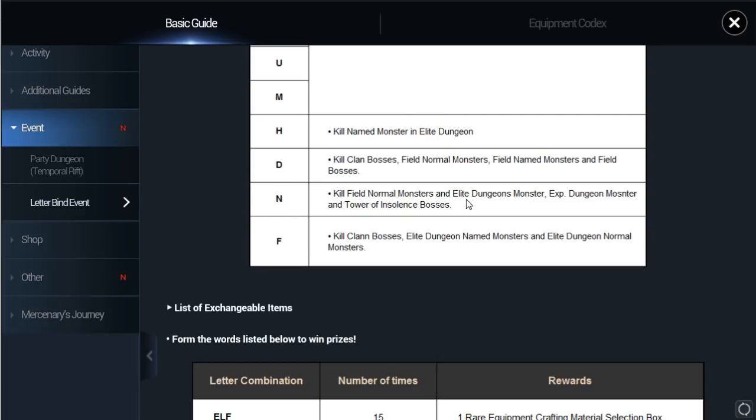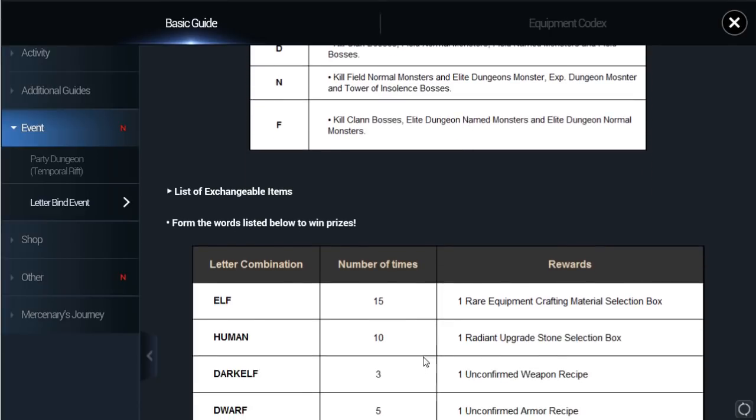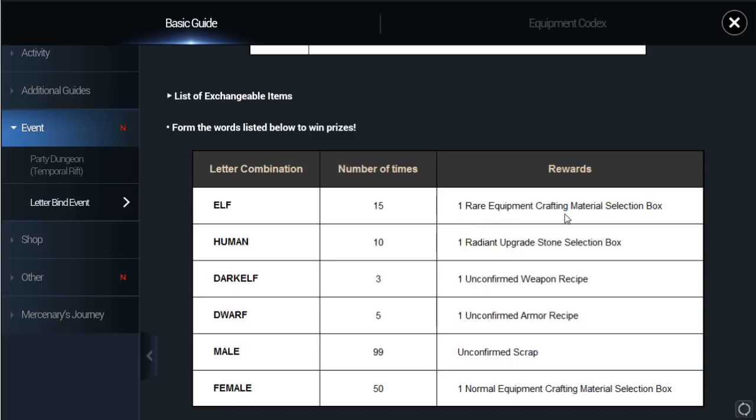For N: elite dungeon master. E, P: dungeon master and double-op excellent boss. For F, Q: clan boss. This is still not bad — you can still get it from normal monsters. You can check the details yourself. Equipment create materials come from gradient upgrade stone.